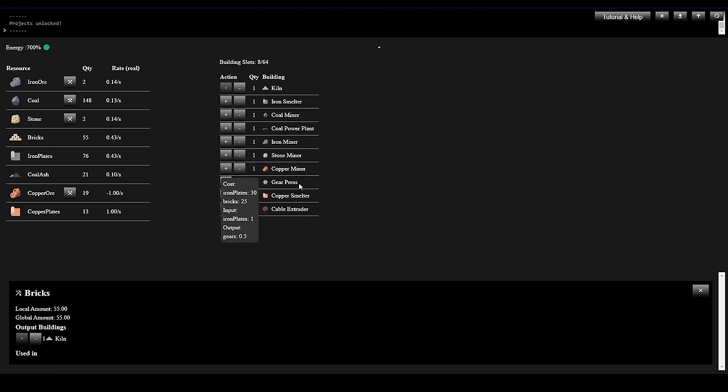The Gear Press takes 30 Iron Plates and 25 Bricks, takes Iron Plates and turns them into Gears. Let's buy one of those. You can see as we're adding buildings we're ticking off our capacity — we've got 9 buildings built out of 64 available slots.